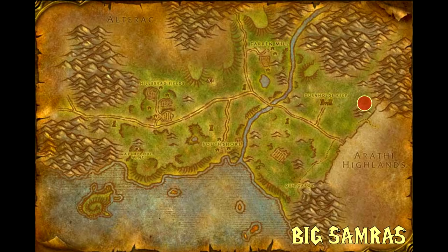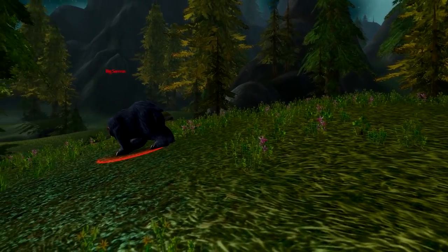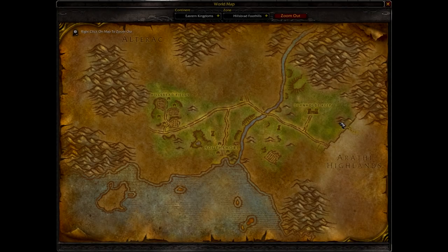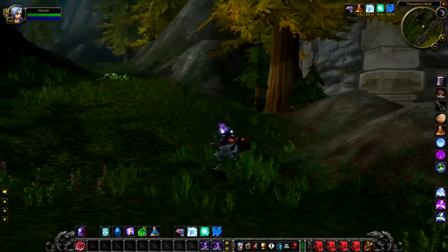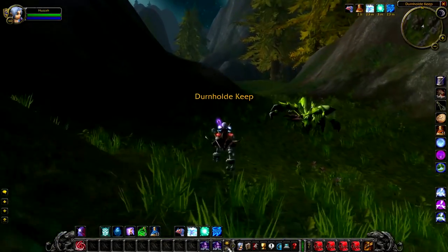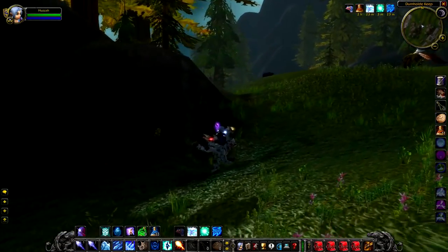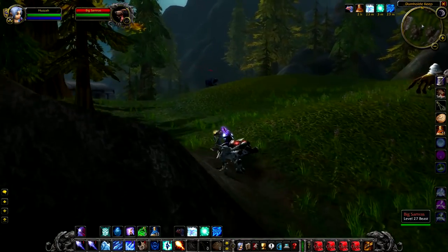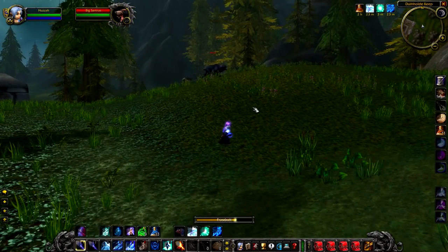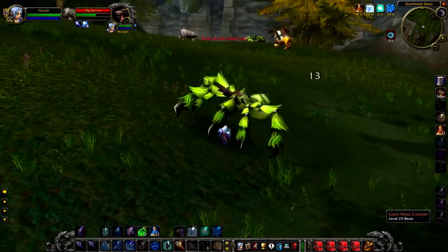Up next, we have Big Samras, a level 27 black bear that hangs around in the northern portion of Thoradin's Wall, just to the northeast of Durnhold Keep. You'll probably know this place as the gateway into the Hinterlands, and he basically hangs around there with the Griffins. The fight itself with him is pretty easy.